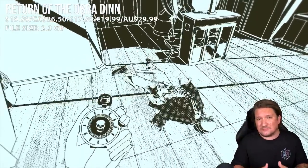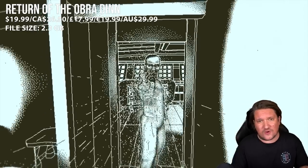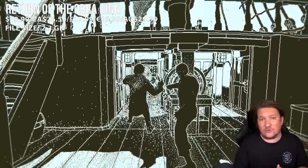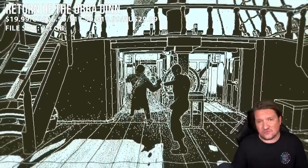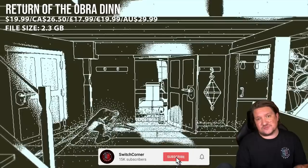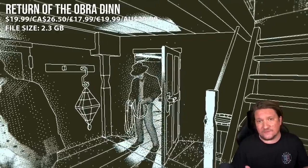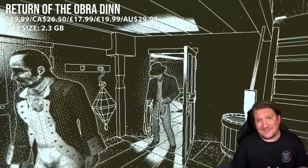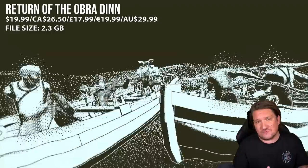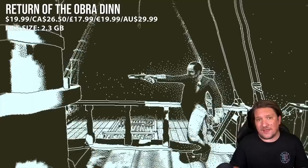Fortunately, I went in not quite knowing what to expect, gave it a go, and I absolutely do not regret it. Here's the story: in 1802, a merchant ship sets out from London for the Orient loaded with 200 tons of trade goods. Six months later, when it's due to arrive at its destination, it never shows. Written off as lost at sea, this ship and cargo are all but forgotten — until 5 years later, it drifts up to port, damaged and without its crew. That's where you come in — you're an insurance investigator for the East India Company and you must get to the bottom of what happened.